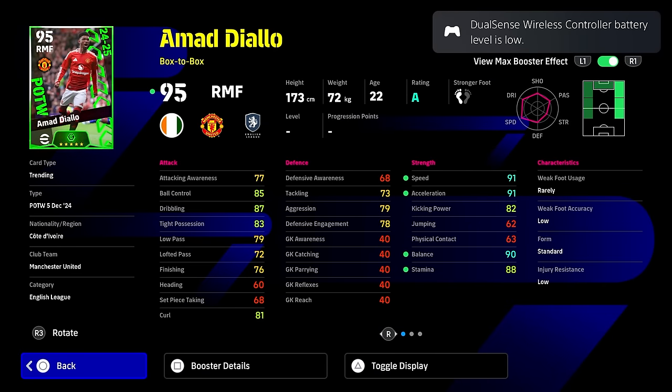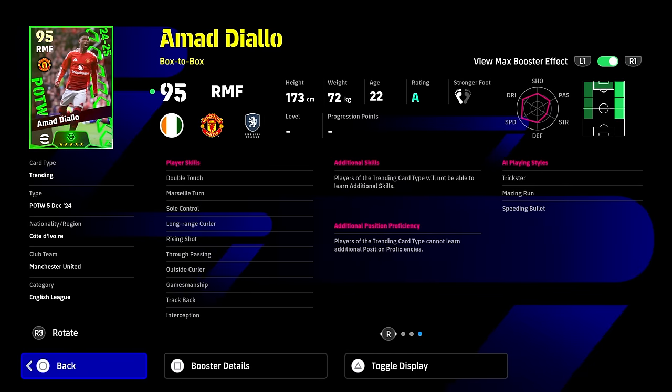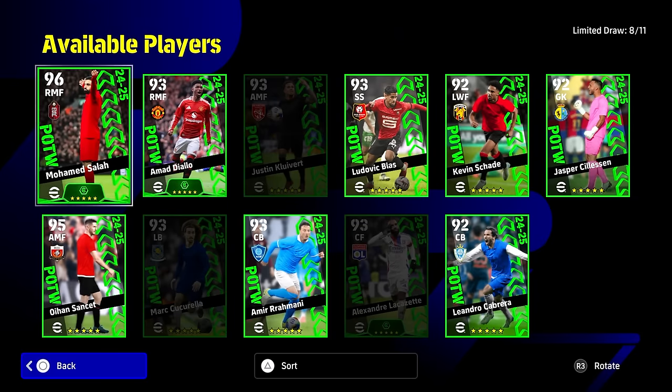Amadiello is the player I want for my next spin. He's a box-to-box right mid, right wing - a very interesting card with huge balance, huge acceleration and speed. We do have that tight possession, dribbling and ball control at a pretty decent rate. Look at the aggression and defensive engagement for a right midfielder - that's huge. He also has some really nice player skills. He's missing flip-flap, one-touch pass, and first-time shot, but we're not too worried about that. That's who I'd like to spin for.